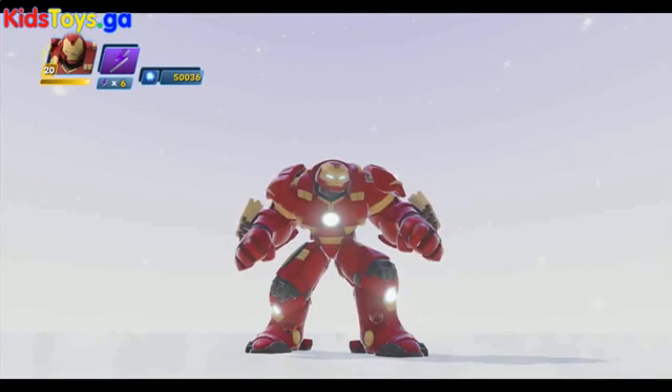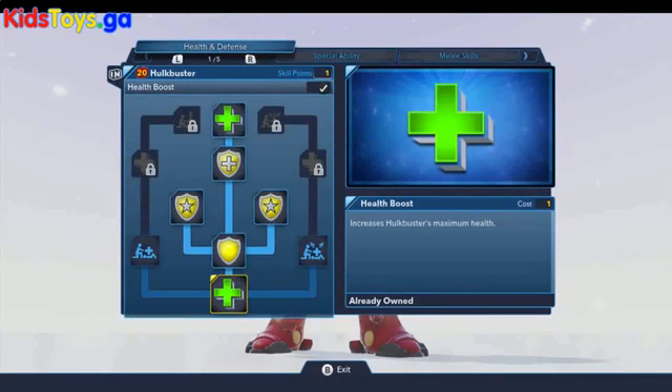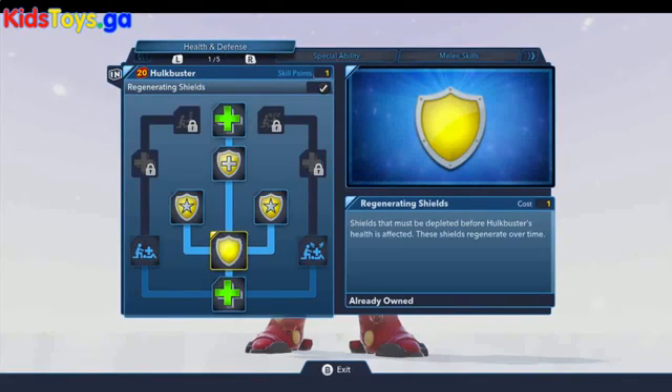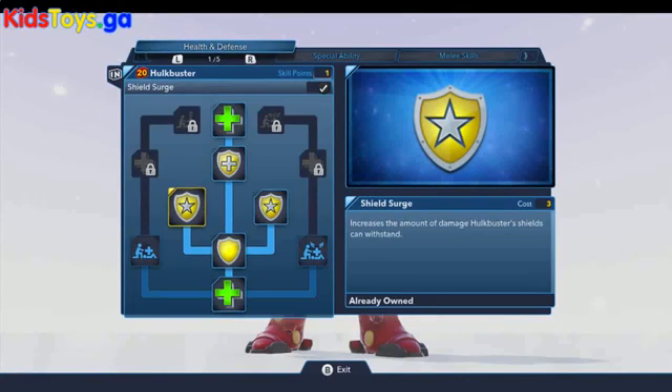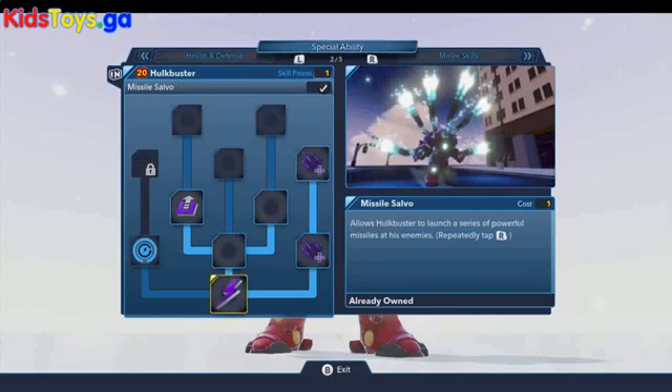Let's start with his skill tree. He's got some really great stuff, particularly in his health and defense area. He's got regenerating shields, which is pretty cool — a nice shield generation that keeps him safe from attacks. There are also upgrades to increase the amount of damage he can take, as well as the rate at which his health regenerates, which is an awesome perk for any character.